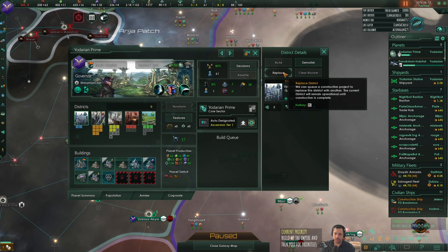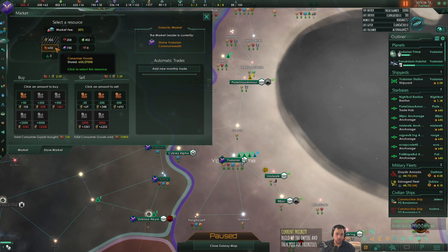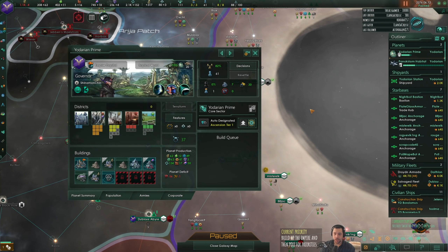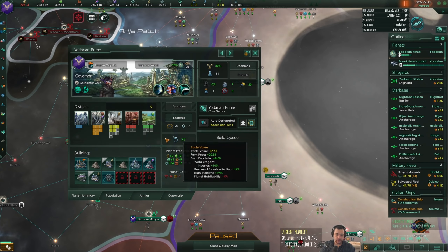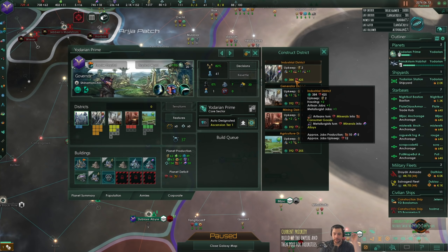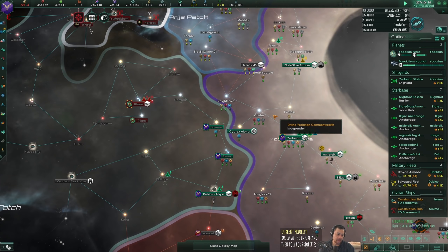I'm going to change one of my housing districts into a generator district to help with the energy credit problem that I have right now.